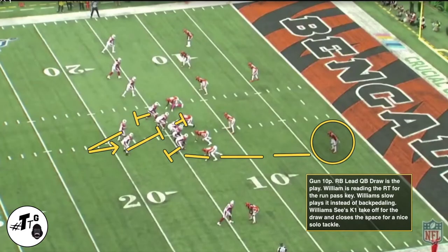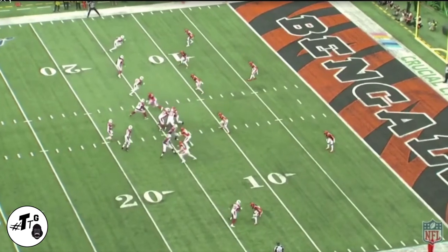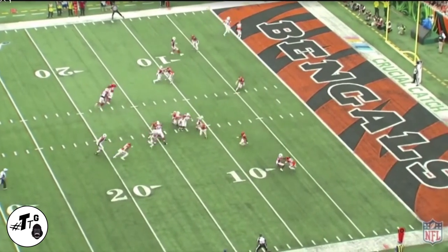Gun 10 personnel running back lead quarterback draw is the play. Williams is keying the right tackle for the run-pass key. Williams slow plays it instead of backpedaling, sees it's a QB draw, and closes the gap very quickly to get him down.